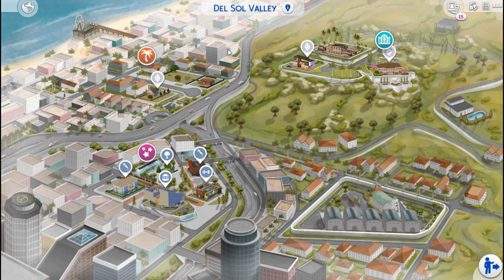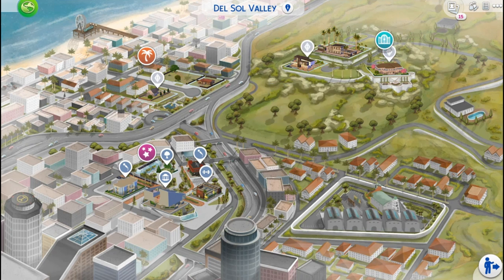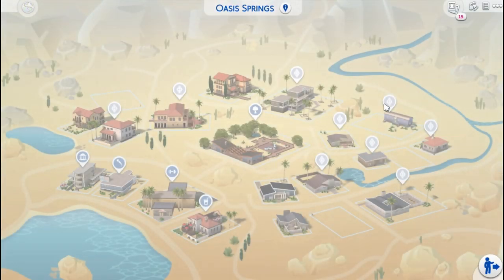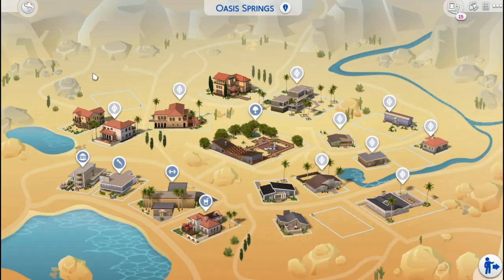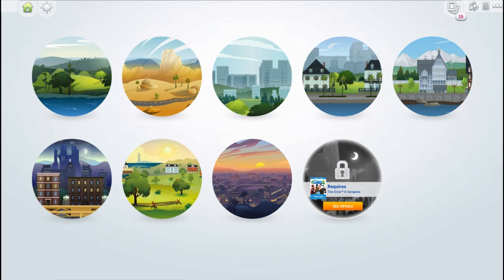I know I said I was going to show you the drinkable mod and the housekeeping mod, but look at this map — I had to show you guys the Del Sol Valley fan art map. Look at how beautiful this is. I just think it is the best looking map. All of this creator's maps are amazing compared to the default ones — no offense to EA, but I don't like the default ones. All of them should be like this. Those are the maps, and now we're going to hop into the game and I'm going to show you guys how to drink.